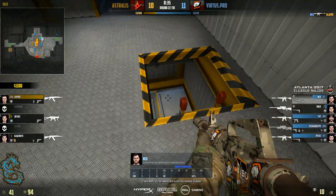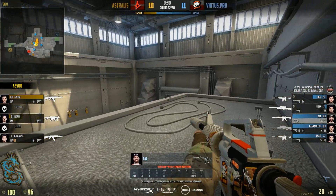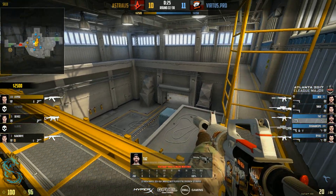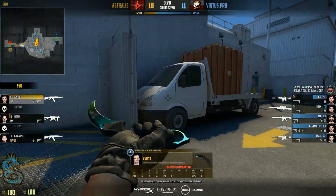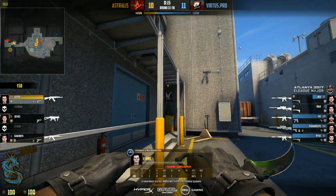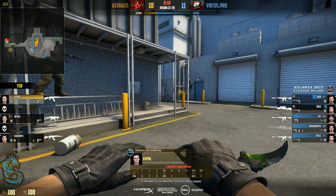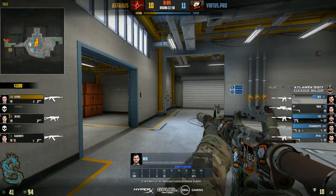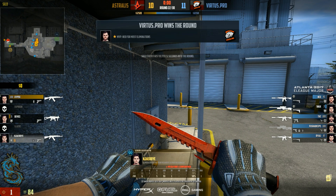They're getting hit pretty well by the UMP. The drop-off in long range for the UMP is still pretty high. This round really fell apart because Astralis didn't really play with the confidence they were supposed to have. If they were to not spread themselves out so thin they could individually get picked off by Virtus.Pro, I honestly think they might have had a good fighting chance on B. I don't really know why they didn't commit to kill Bialy, maybe with one well-placed nade.